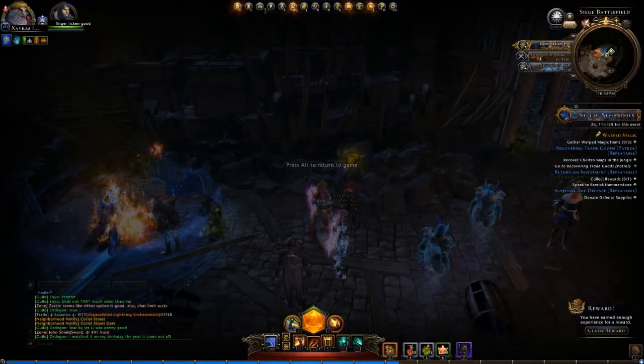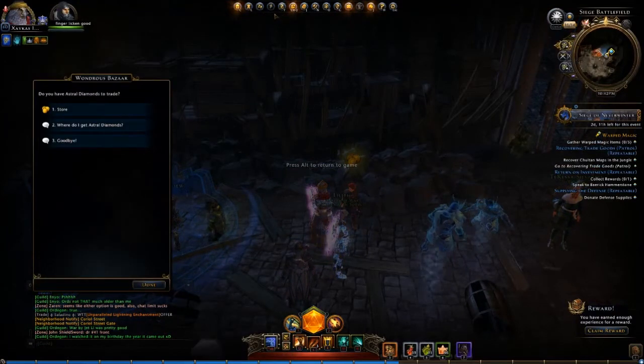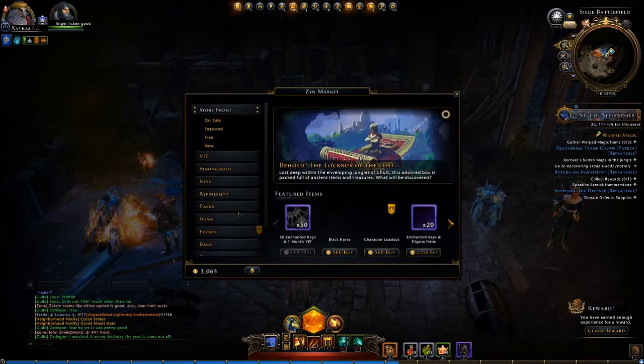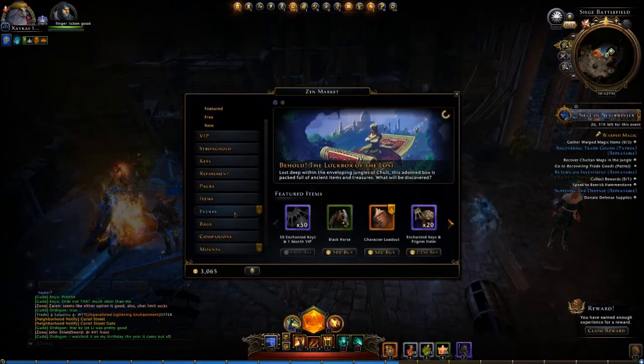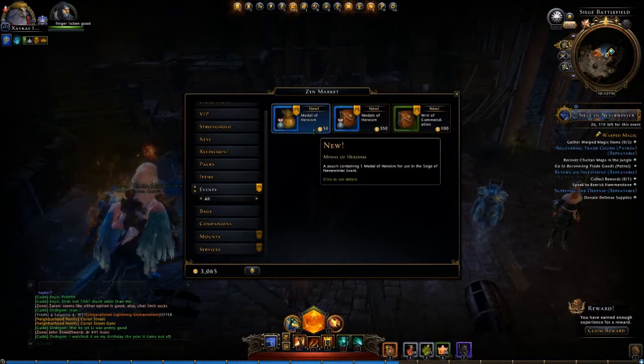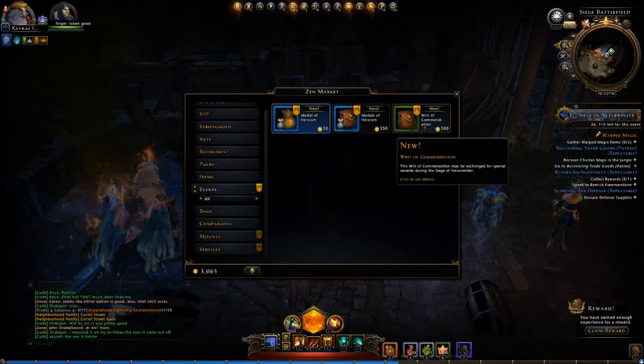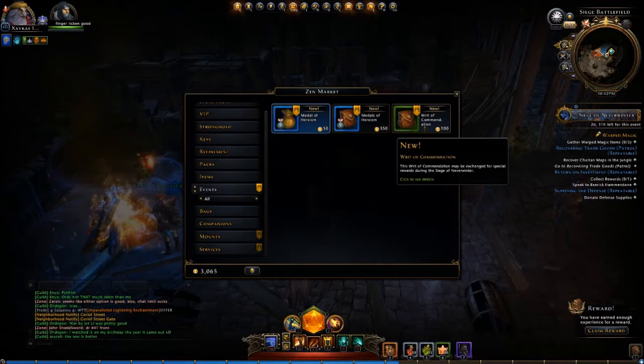Another way is to keep an eye on your coupons as you're doing your invocations. Look for one of those little 15% off coupons that come up, then go to events. You can get the writ of commendation there for 85 Zen if you happen to have some extra Zen laying around. You can pick those up if you're a little bit short.